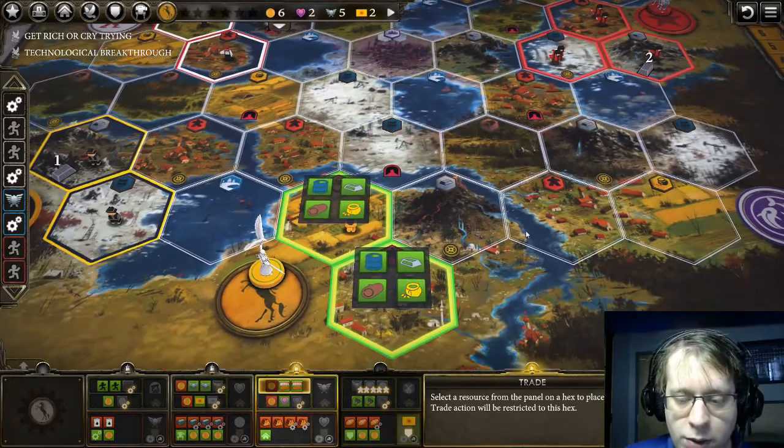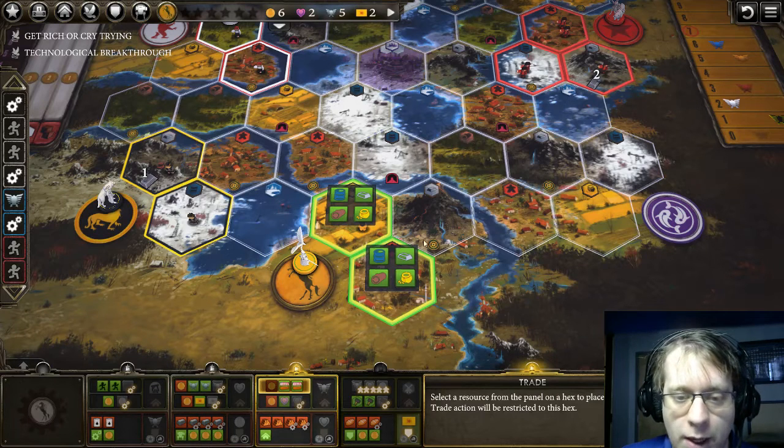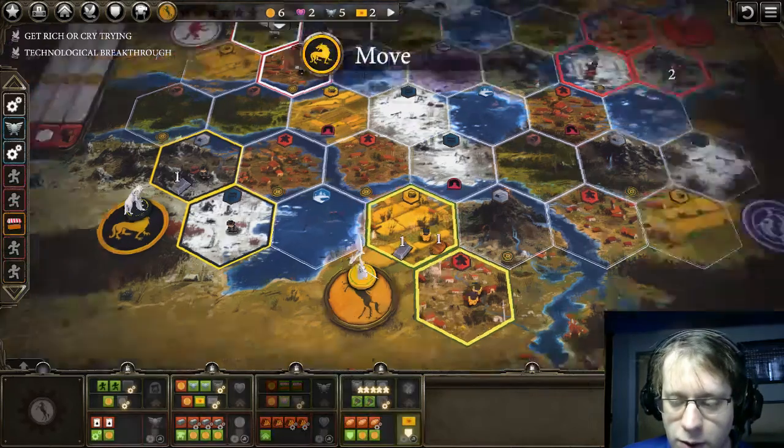Now you trade. Since we have our first enlist out and we have two combat cards, we actually only need one food to get our next enlist. This means we can pick up one steel, which will be useful in just a second.